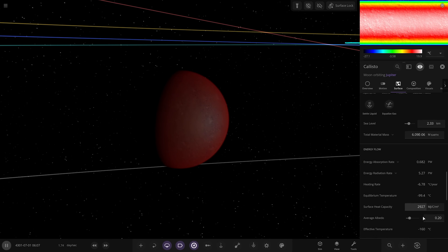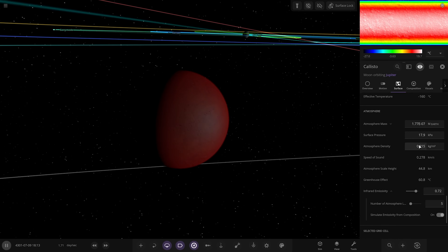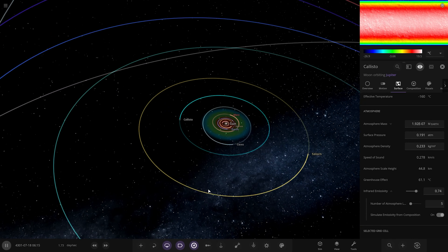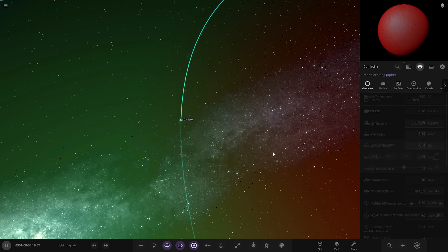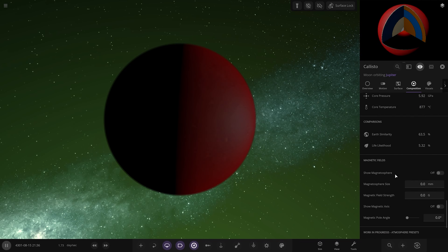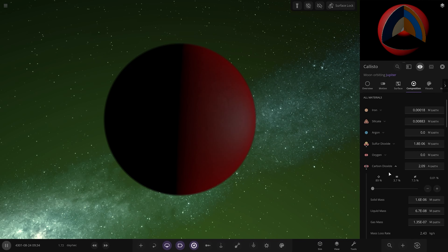Five layers already — building up, Callisto. We'll give it an increase ourselves here. Callisto needs way more than the other ones. We'll put it at 94 for now and see how Callisto fathoms itself out. Remember this one had a higher amount of carbon dioxide compared to the others — it already had carbon dioxide on it. I only added one layer to the other ones, so we'll see how that goes.